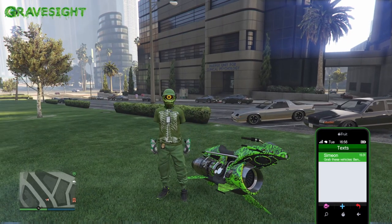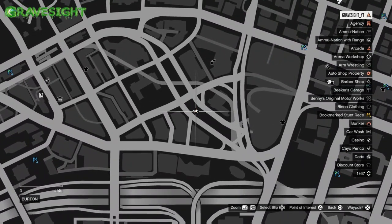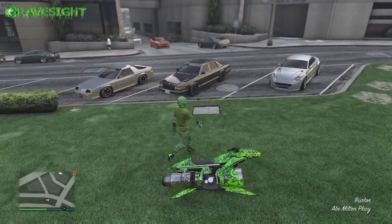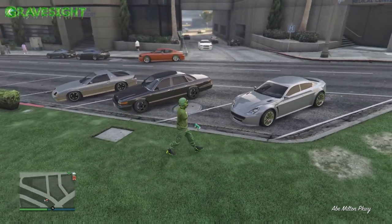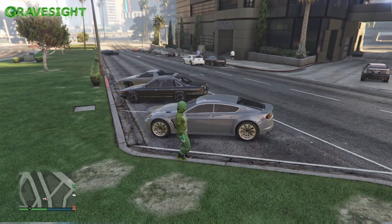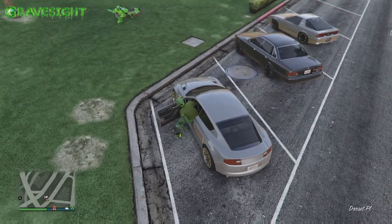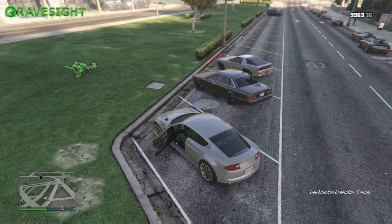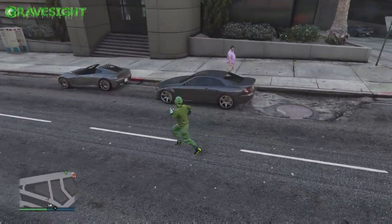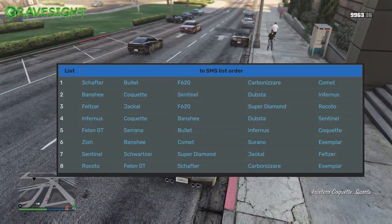We'll cover how much money they're worth and how often they spawn in the game. Right here next to the Los Santos Custom shop is a great place to find Simeon cars, by the way. Now, you don't necessarily need to know exactly what these cars look like, and you don't need a text message from Simeon to grab one — that's already been proven. As for spawn frequency, these cars are available once every 24 real-life hours.